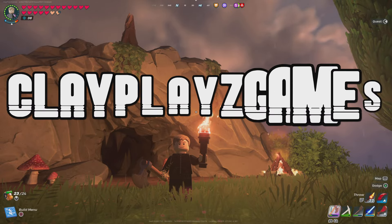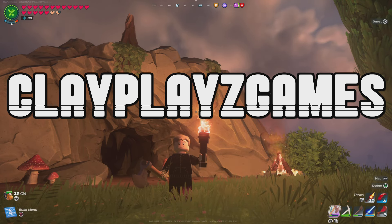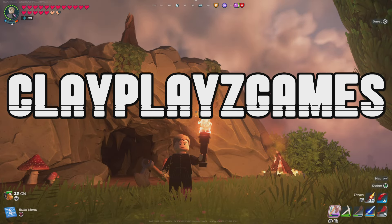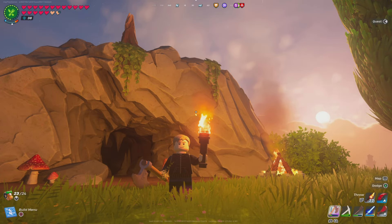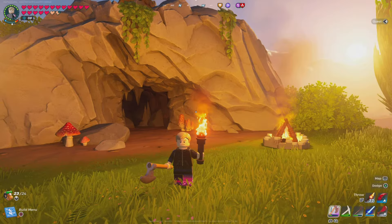Also, make sure you use ClayPlaysGames in the Fortnite item shop — that's C-L-A-Y-P-L-A-Y-Z-G-A-M-E-S, all capitalized or all lowercase, all put together in a nice little row. So do yourself a favor, get yourself the battle pass and use my code while you're at it. So let's get into it.